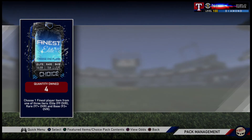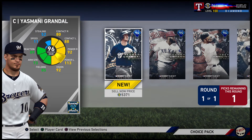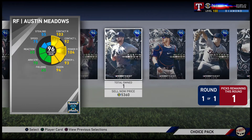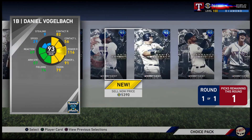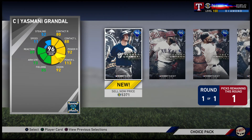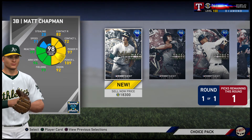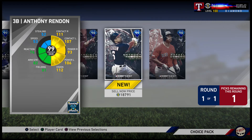Four finest elite choice packs - one in ten chance of elite, one in four chance of rare, one in one for base. We got base in the first one - all about that base. I'll take Yasmani Grandal - he's a glitchy card with a glitchy swing and I hate that speed so much, but we'll give it a shot. Second pack - we got rare tier! We make a little bit of stubs off this one.